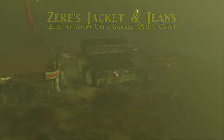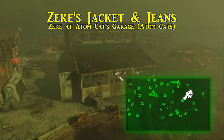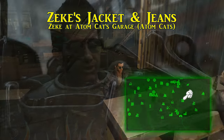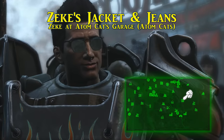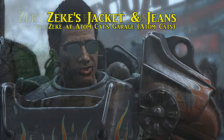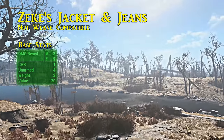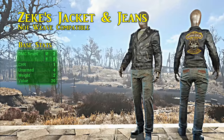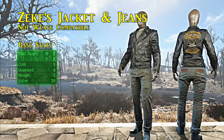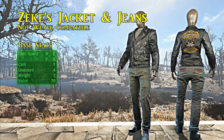Next, worn only by the coolest cats of the Commonwealth, is Zeke's jacket and jeans — a unique version of the Atom Cats outfit. Find Zeke and the rest of the Atom Cats at the Atom Cats Garage, northeast of Quincy. Get the introduction quest to join up, complete the short tasks, and you will receive this outfit. Like the DB Tech varsity uniform, it only takes the torso and arm slots so leg armor can be equipped over the jeans. It has a damage resistance of two, energy resistance of five, a one-point boost to charisma, and an unusual plus four bonus to unarmed damage.